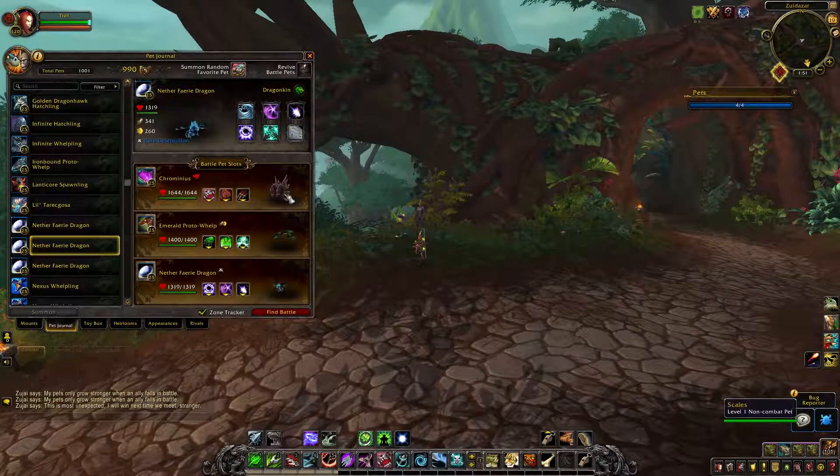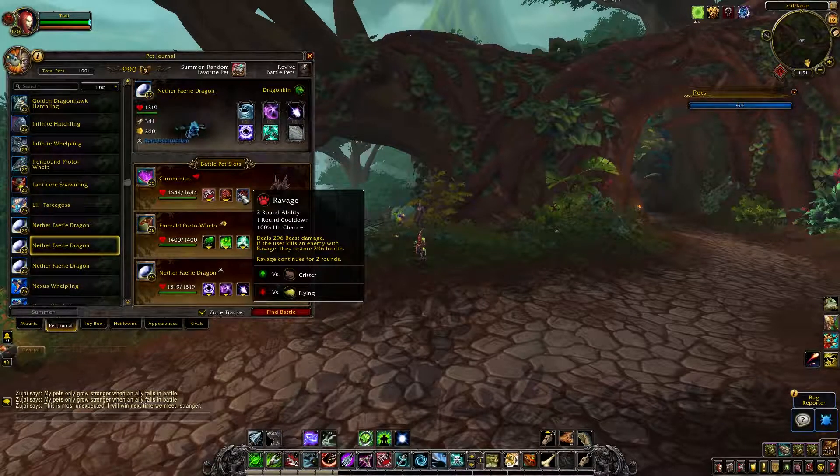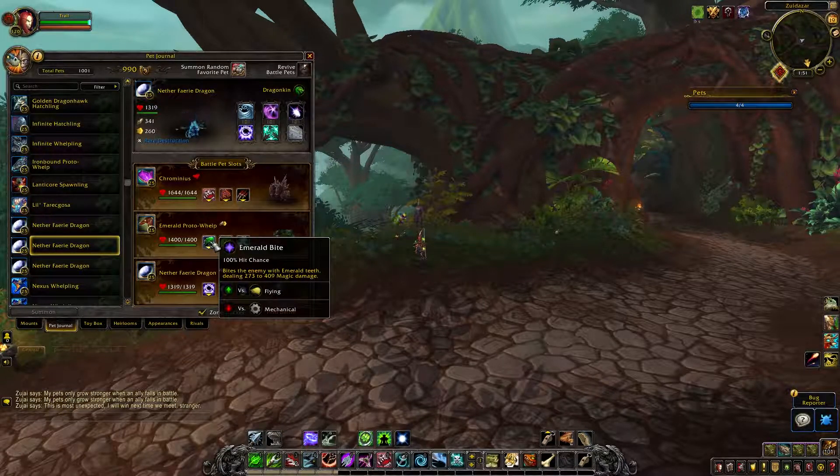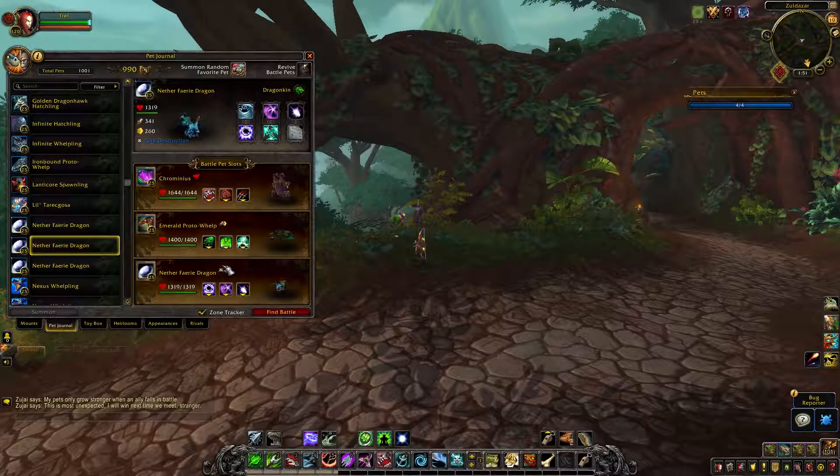For Chromineus, take the abilities Bite, Ancient Blessing, and Ravage — yes, Chromineus has other abilities than Howl and Surge. For the Emerald Proto-Whelp, take Emerald Bite, Emerald Presence, and Emerald Dream.